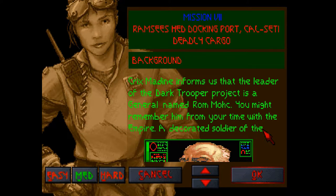Alright guys, welcome to Mission 7 of Dark Forces. This is called Ramsey's Head Docking Port, Calceti, Deadly Cargo.